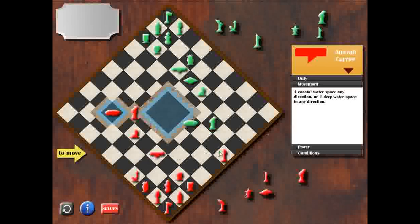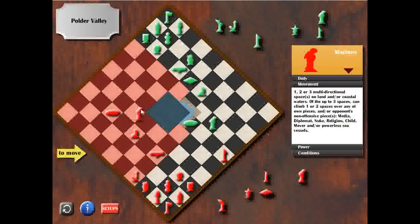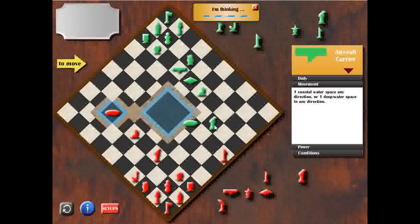If I place my marine piece here, my president will be outside of my marines — that's not a good place. If I place it here, my president will be in the side of my marine piece, but I would also be in the side of his marine piece, where he will be able to capture my marine piece. So what I'm going to do is capture my own aircraft carrier — take it with friendly fire. I think this is the only way I can protect my president.